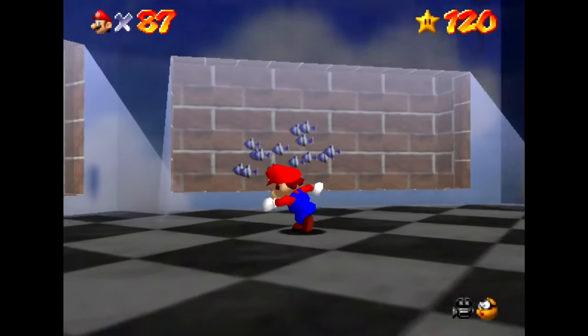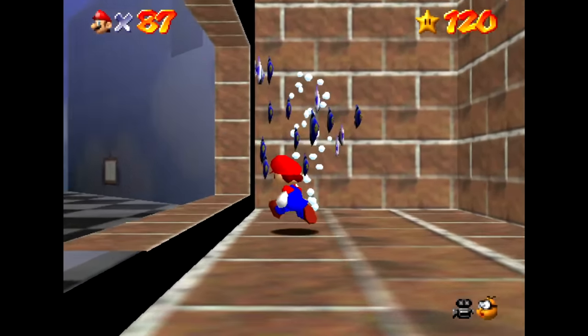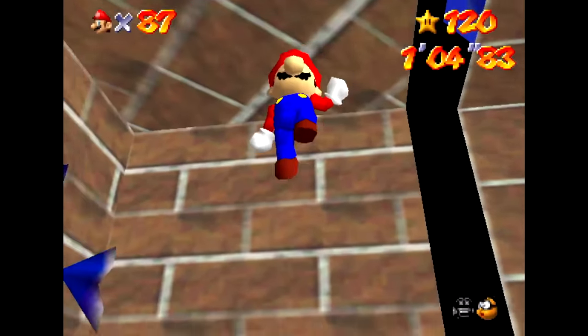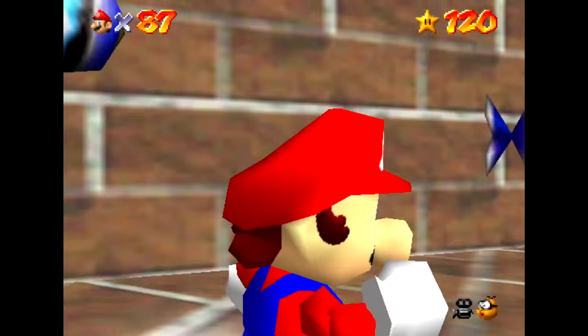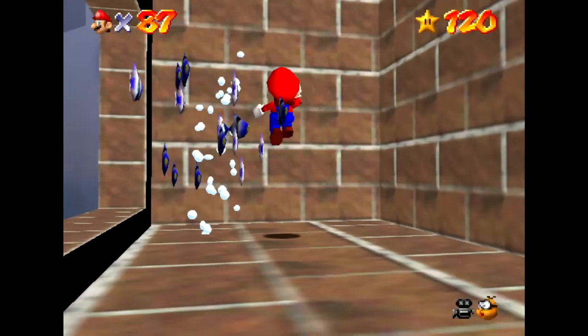You can see fish in the aquariums outside of the level Jolly Roger Bay, but if you actually enter these aquariums with Mario, you can see that there isn't really any water in here — just fish and bubble effects. And this is something you can do with normal gameplay without hacking the game, but it's pretty difficult because you'll have to do some lobby backwards long jumps to build up enough speed, and then control yourself to get back here.